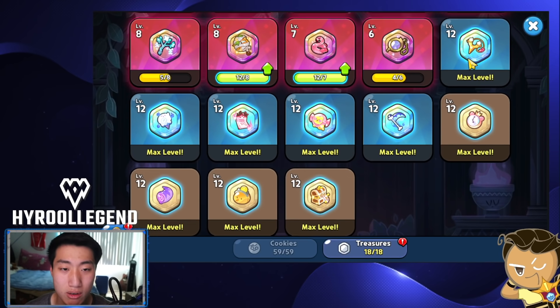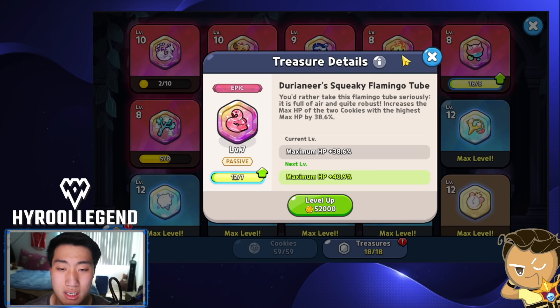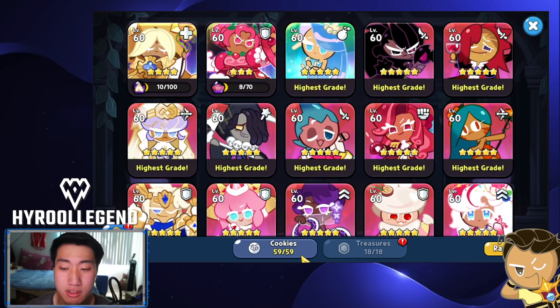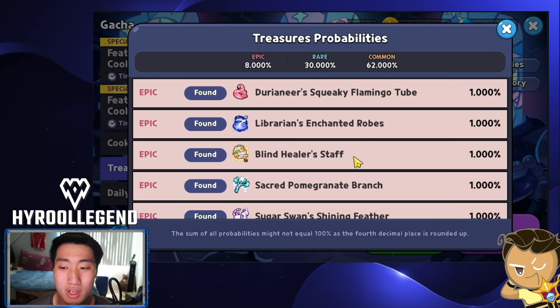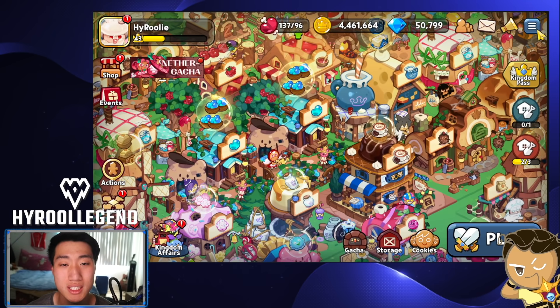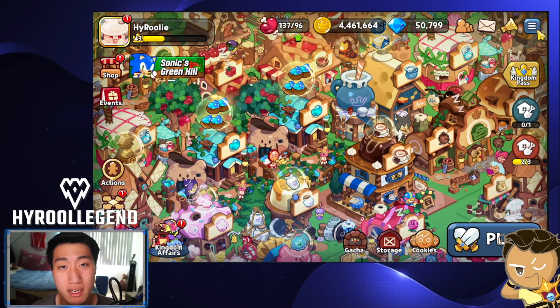I don't even have all my treasures maxed out. Only my rares and commons are maxed. All my epics are still like level 10, 9, 8, 7 — I need to upgrade those. The epic treasure probability is 8%, but there are so many different epics and you don't want the majority of them, so it's hard. Let me go into my free-to-play account and show you guys exactly how much mileage points you'll be getting as a newer player and where you should be investing.